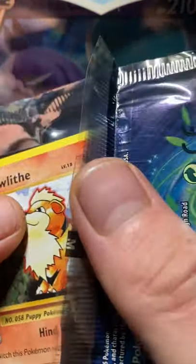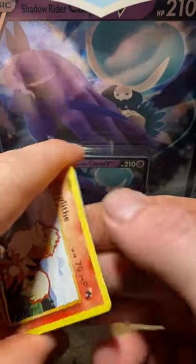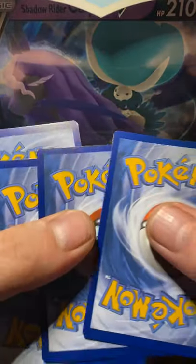Like, share, subscribe — ding that bell. Get the packet open. We've got the co-card for the Evolutions booster. If you hit the Zard on that, let me know in the comments.